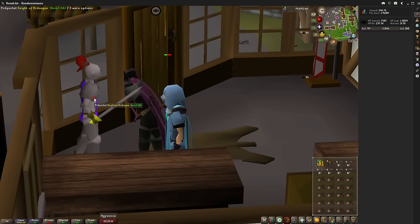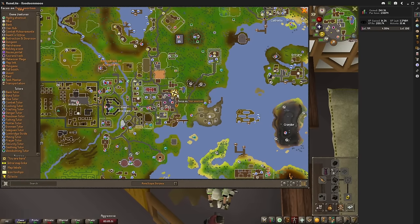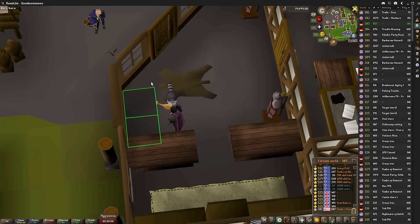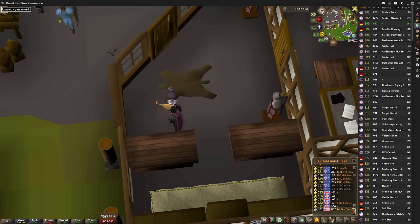First things first, you need to be in the best spot possible. The best spot by far is in the building on the northeast corner of the Ardougne market. You want to find a world that already has a knight in this area. Most of the time it only takes a couple minutes of world hopping to find a suitable world. If you want to know how to get the Ardougne knight there on your own, check out SmallXpex's other guide on luring the knight into this spot in the description as well.